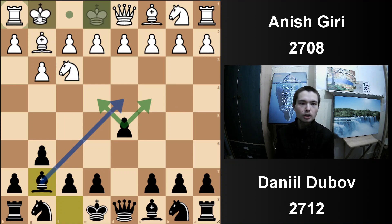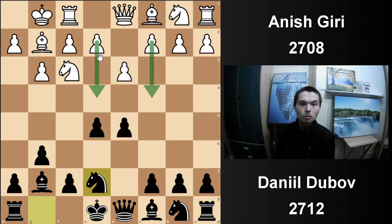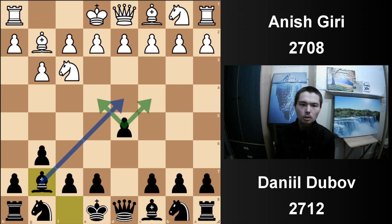So if white castles, black actually has this option of getting the centre. White might play in a totally different setup — the knight can actually go there. And then white might strike. But this setup is not what Anish Giri wanted.